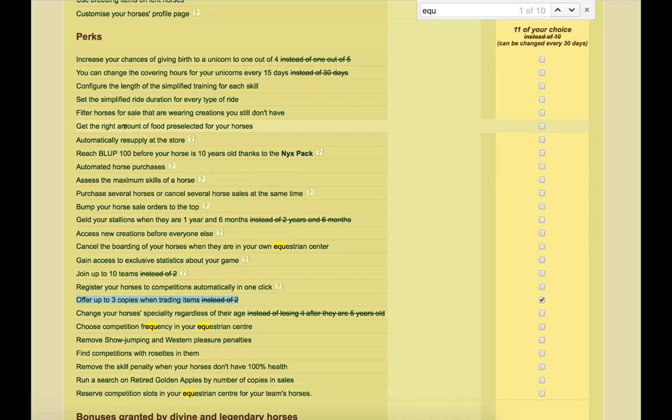Getting the right amount of food and pre-selecting a few horses is another way of saving costs because you're not going to overfeed or underfeed. I'll also mention that increasing the chances of giving birth to a unicorn might be handy because you could get more unicorns born to sell. So be aware that some perks can help you in general, but now I'm going to go into the main points.